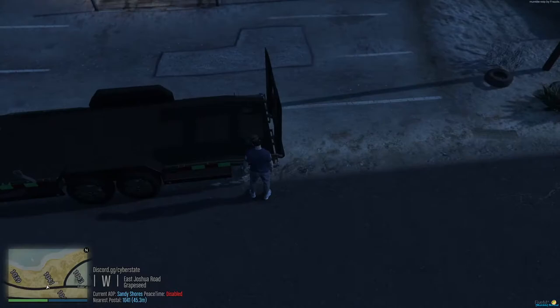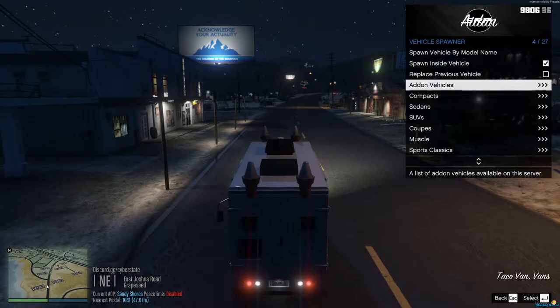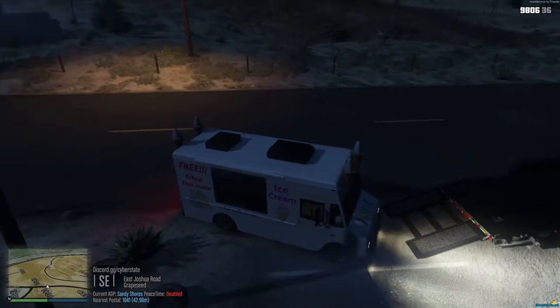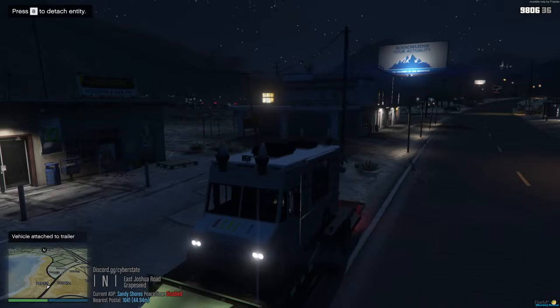After that, come to the back side of the trailer — either side — and click E on your keyboard. That's gonna drop down that end of the trailer. From there you can load whatever you want to haul. I'm just gonna use this ice cream truck here and pull it up on there. Once you get it up on the trailer, press G so it doesn't roll off.